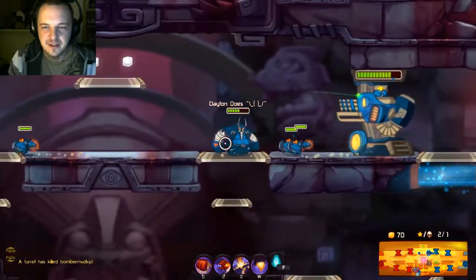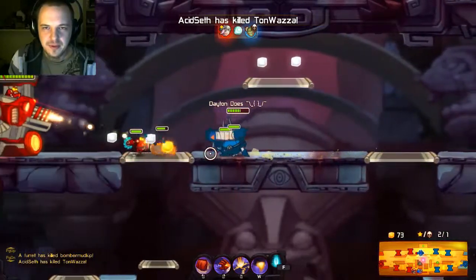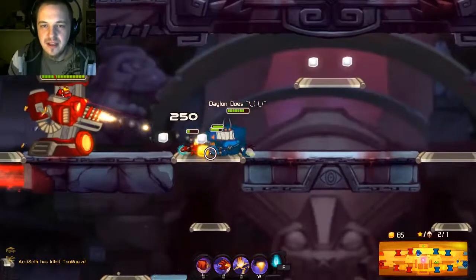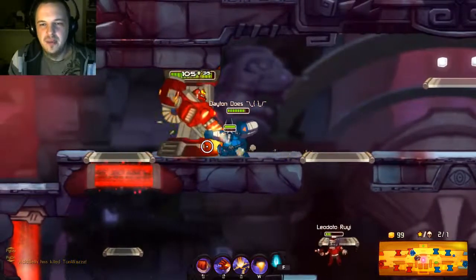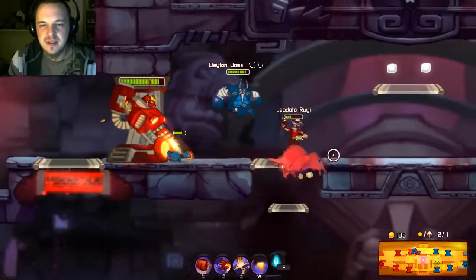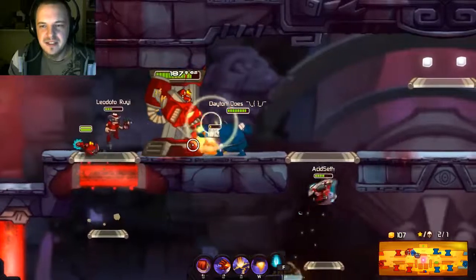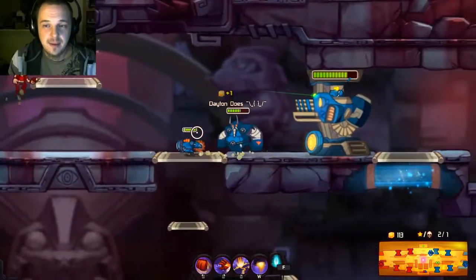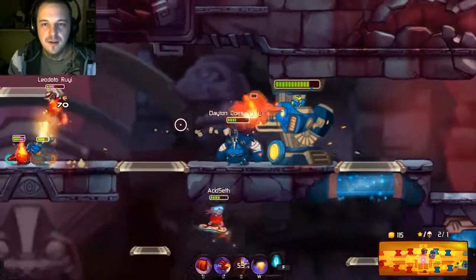How'd he get down there? What are you doing, bro? My allies are dying. I get a little bit of tunnel vision when I play Awesomenauts. It's quite unfortunate, because it's a team game and I should be down there pushing with my allies, but instead I'm up here farting around!